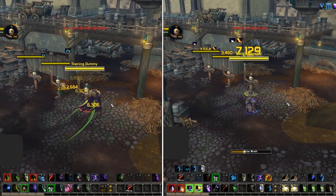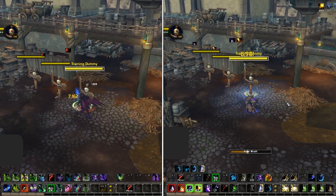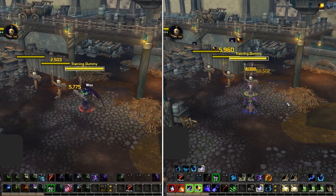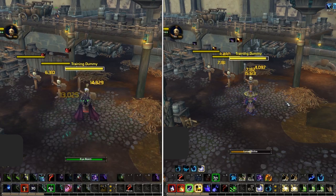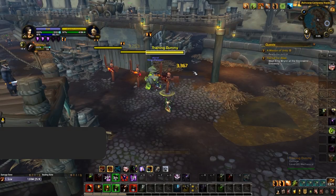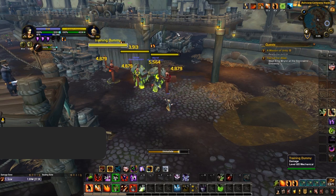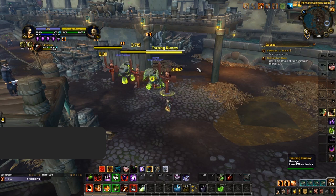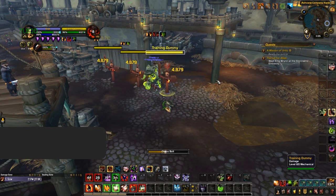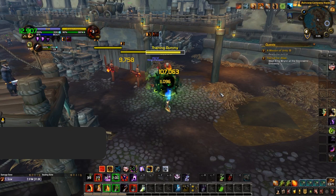There are however some standout specs where we expect Vision of Perfection's major power to make quite a big impact to their pressure. We already mentioned Demon Hunters and Balance Druids as great candidates, allowing them to maintain quite high uptime on Metamorphosis and Incarnation. However, we've also noticed that Destruction Warlocks benefit a ton from Vision of Perfection's major power — it procs their Infernal, which is already one of the scariest cooldowns in the game. On top of that, the proc rate for Destruction Warlocks is quite high, so we expect them to be dealing quite a lot of damage in Arena when using Vision of Perfection as their major essence.